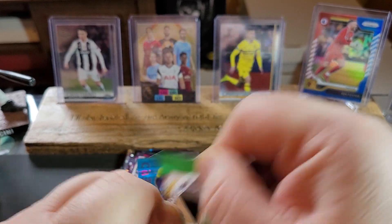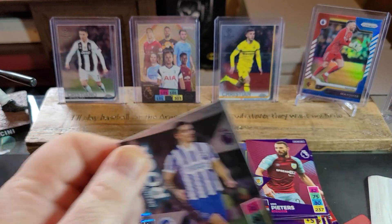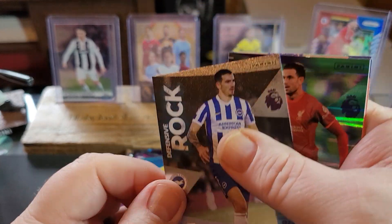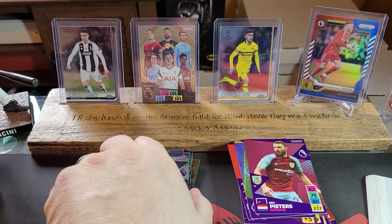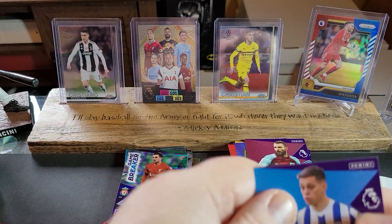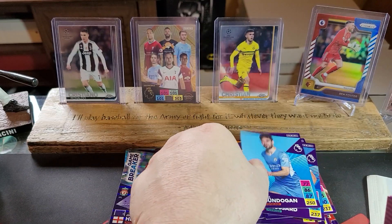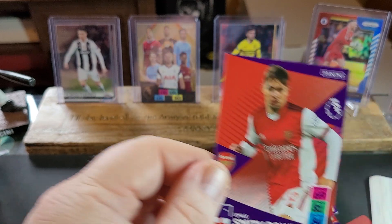This has been fun. I hope you've enjoyed this. And if you have, I hope that you leave a comment, maybe like and subscribe. This card's a little dinged up down at the bottom — Lewis Dunk — but it'll look fine in the binder. Defensive Rock. We've got a Game Breakers of Jordan Henderson. Troussard. Emile Smith-Rowe for Arsenal.